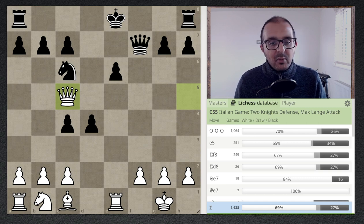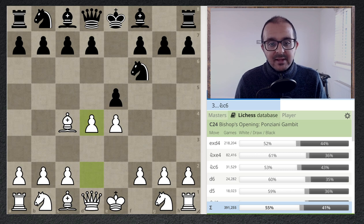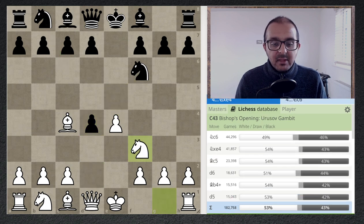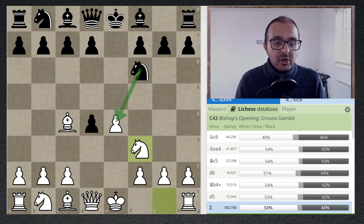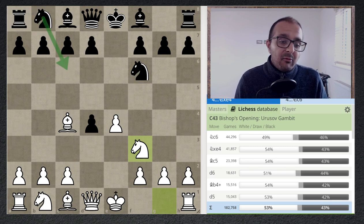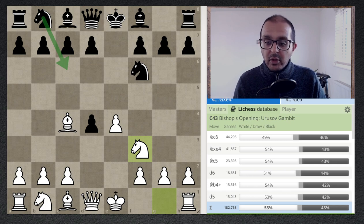When I saw this gambit I thought it was really interesting — if black does random things we get a comfortable position, and even following the lines, taking the e4 pawn or playing Knight c6 both lead to trouble. Remember, this is only minus 0.3 on the engine, so it may well be worth trying in your games. If you have any comments, leave them below — thank you very much for your time.